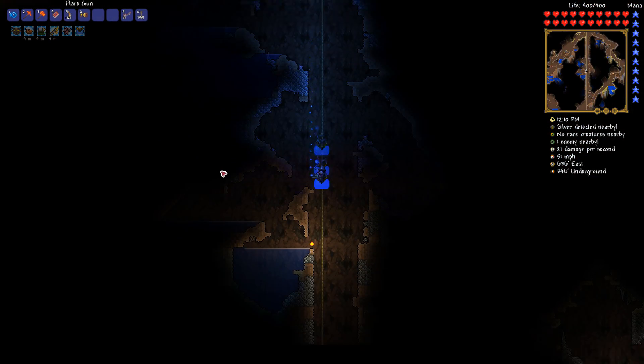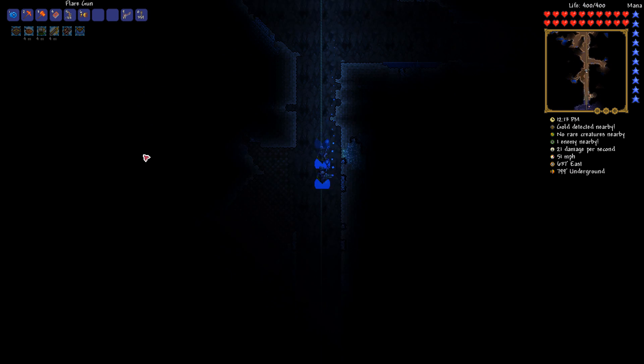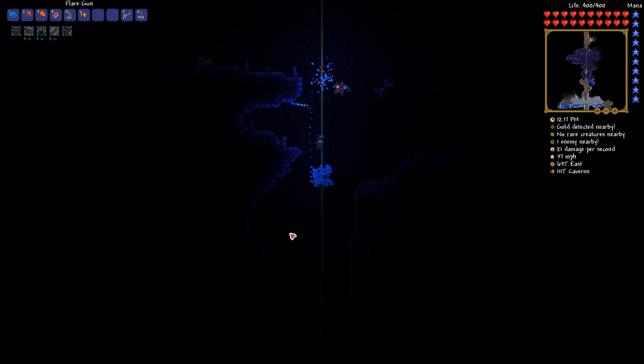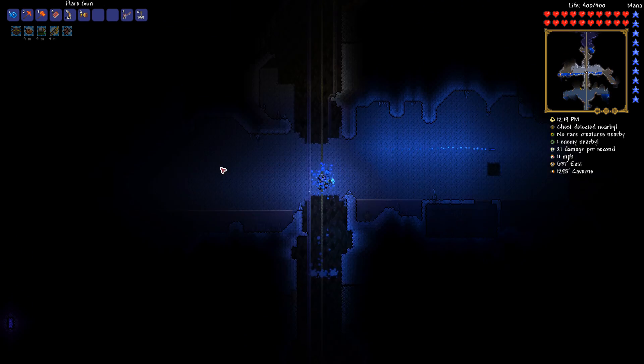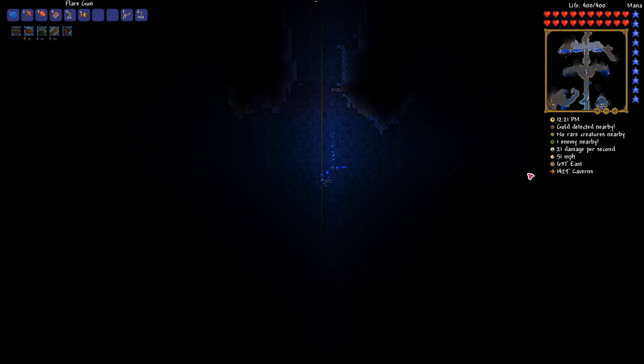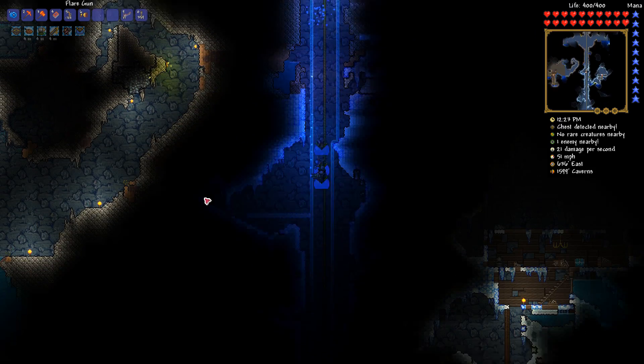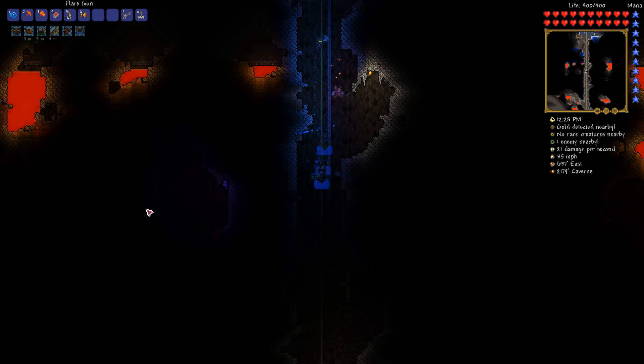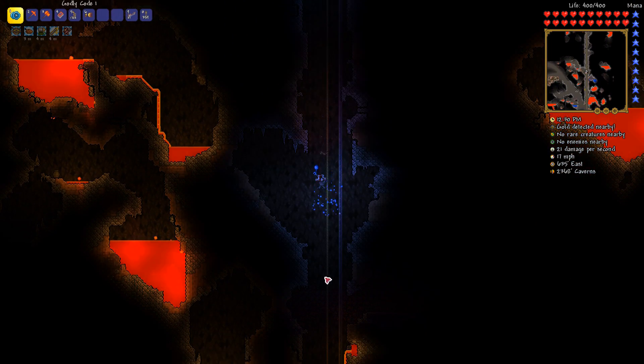So I need to go to the caverns at the very least. Let's keep falling down here. Obviously we're using the slime mount to fall much faster. Oh god, it's so good. It works so well. I love this. Where's a big lake that isn't in the icy biome? We're finding lava.